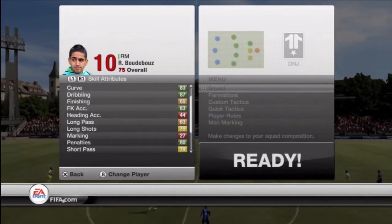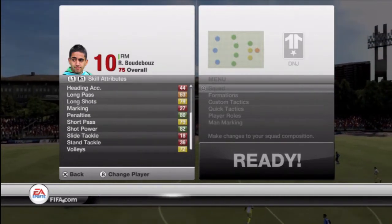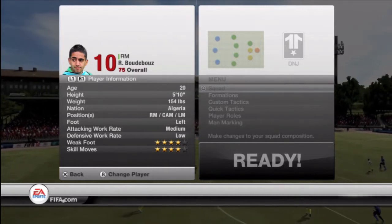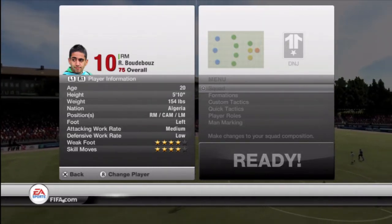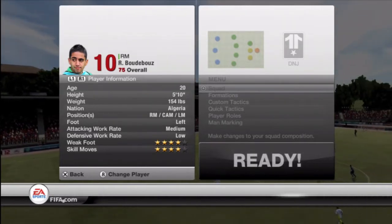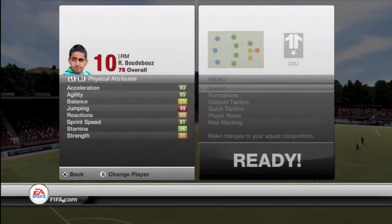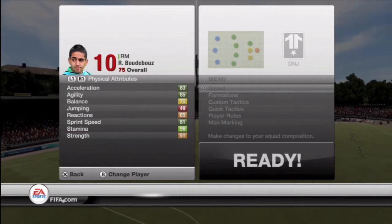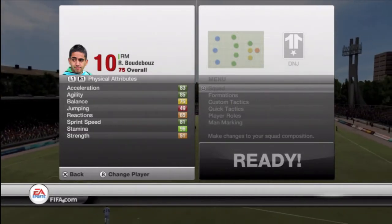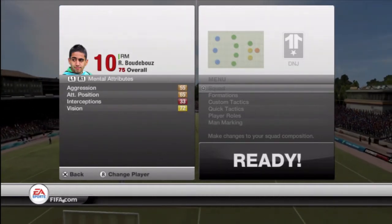He has an amazing long shot — 80 penalties, short pass 74, shot power 82. With that shot power he seems a lot better than the 79 long shots stat suggests. He has an attacking work rate of medium and defensive work rate of low, so he kind of hangs back a small bit around right midfield. Four-star skills and four-star weak foot, 83 acceleration, 85 agility, and 96 stamina — probably the standout stat. Vision is 74, pretty good as well.